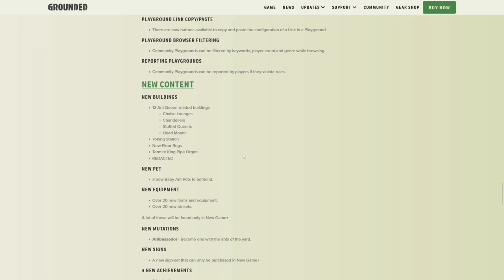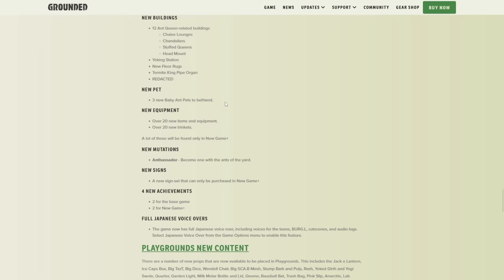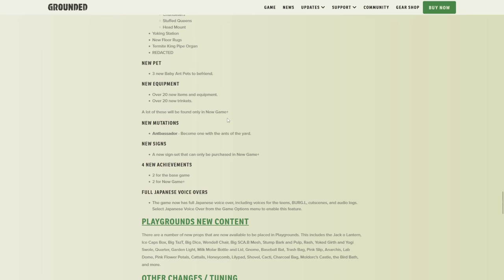Next up: new buildings — 12 Ant Queen-related buildings, including the Yoking Station, rugs, and a Termite King pipe organ which is like a giant piano. Three new ant pets — a red ant pet, a black ant pet, and a fire ant pet. Over 20 new items and equipment, over 20 new trinkets — a lot of these will only be found in New Game Plus. That's kind of the thing I really wish they hadn't done — all these new cool things that so many people are just not going to see.